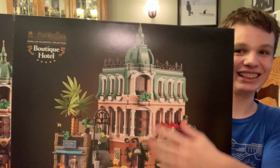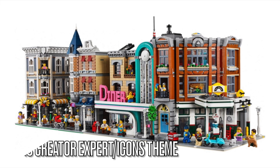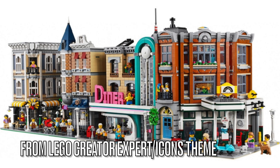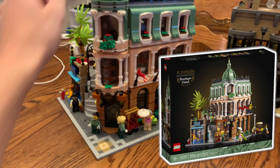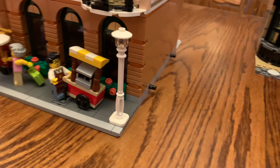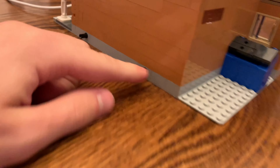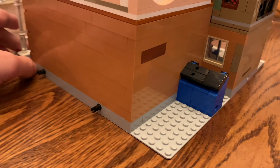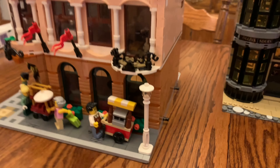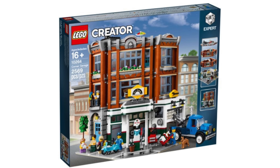A modular building is something that you find in the LEGO Creator Expert slash Icons theme. One of the buildings has Technic pins on the side that you can connect. Take the Boutique Hotel for example — on both sides we have Technic pins in those Technic pin holes right there and there. And this can actually connect to other buildings like the Jazz Club, Corner Garage, and anything else.